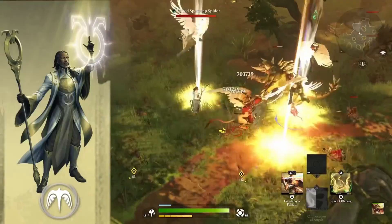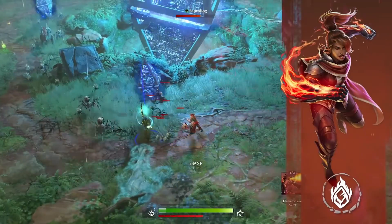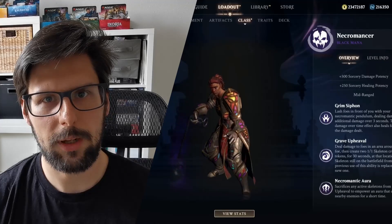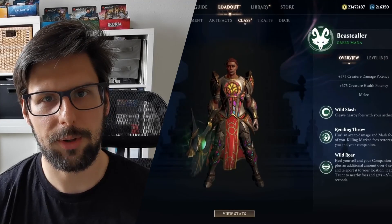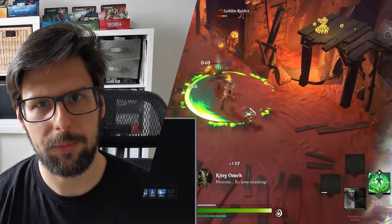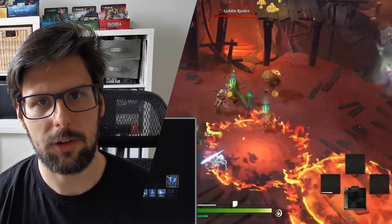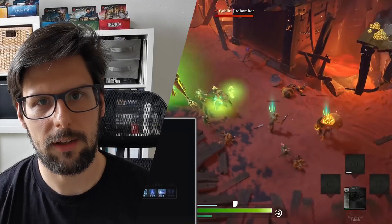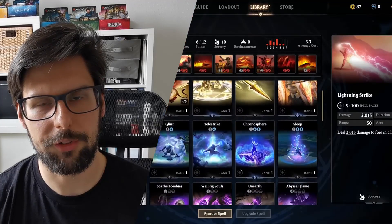The five classes are: the Sanctifier, the Mind Mage, the Necromancer, the Geomancer, and the Beastcaller. Please note that I gathered all the information from streams and trailers available at the moment. Also note that you can play every Planeswalker in your playthrough and unlock them step by step. Every Planeswalker class can choose every color and play every deck in Magic Legends.